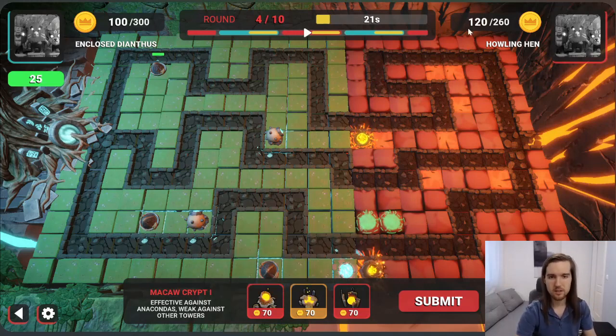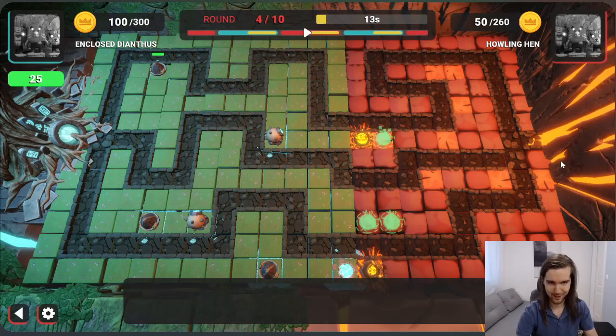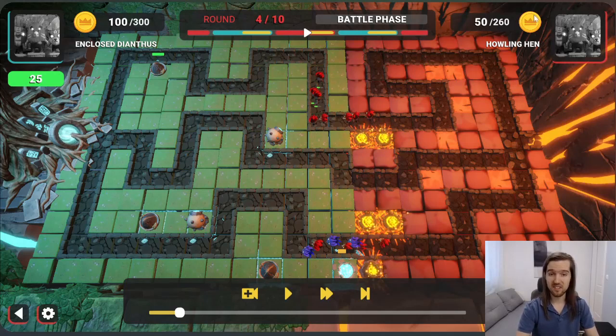As you can see, I have 120 gold out of 260. Every round, both the attacker and defender get 100 gold. In order to not hit your maximum limit, as the attacker you typically always want to have 60 or less gold at the end of your turn, and as the defender you want 100 or less gold.